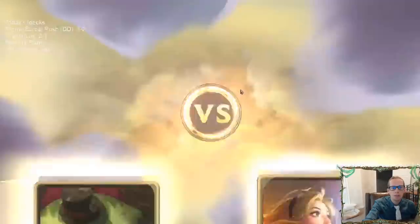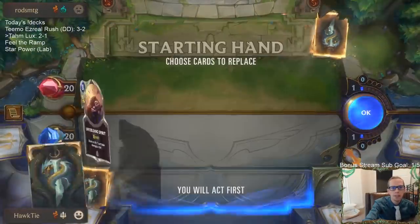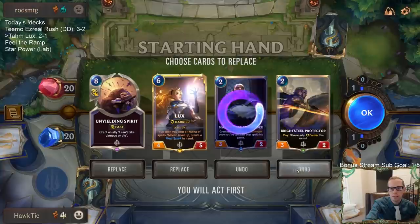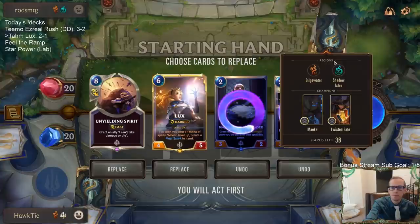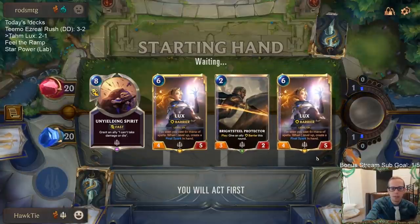Alright, we got Twisted Fate and Maokai. Usually you see this kind of deck with Twisted Fate Nautilus or Twisted Fate Maokai. Unyielding Spirit and Lux should be awesome against this. Probably Lux too — I hope we don't get run over, but I don't think we're going to get run over. Looking for Remembrance of course.